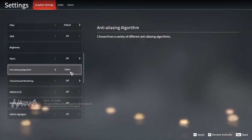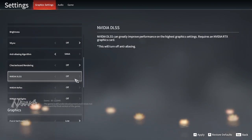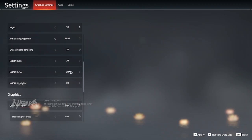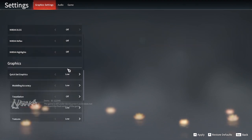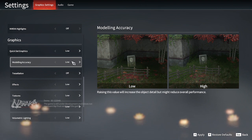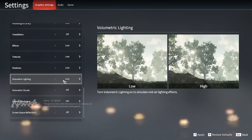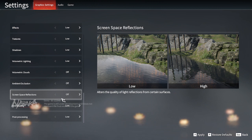Checkerboard rendering off. NVIDIA DLSS — I don't have NVIDIA so I can't turn that on, but if you have it, you can play with it. Everything else is set to Low and turned off so I can get the best performance without lag. If you have a graphics card, set quality to at least Medium.